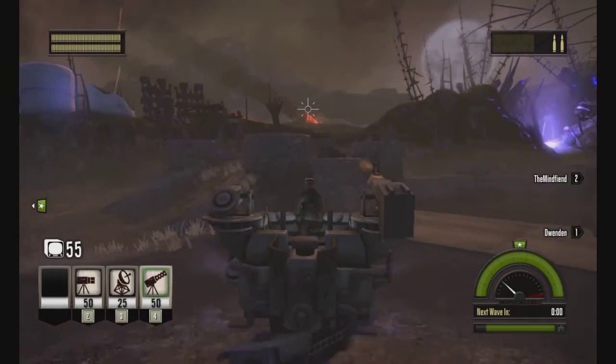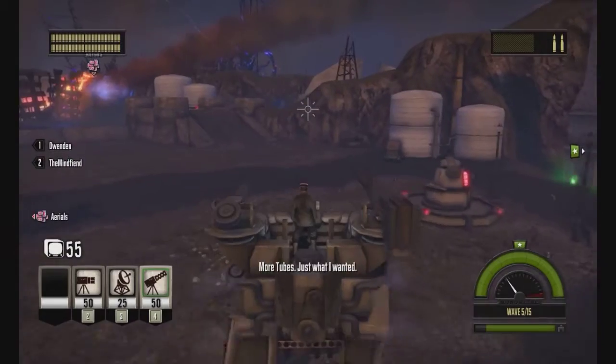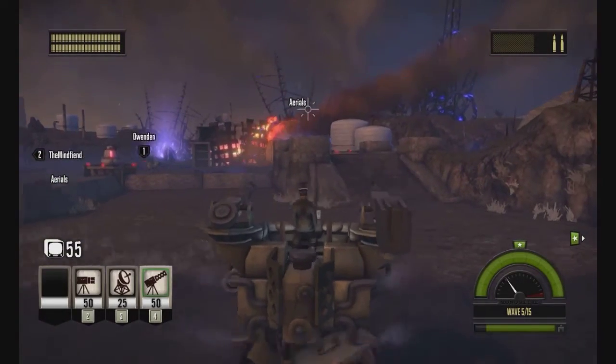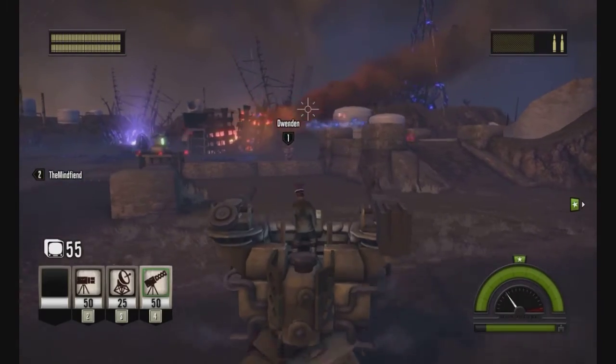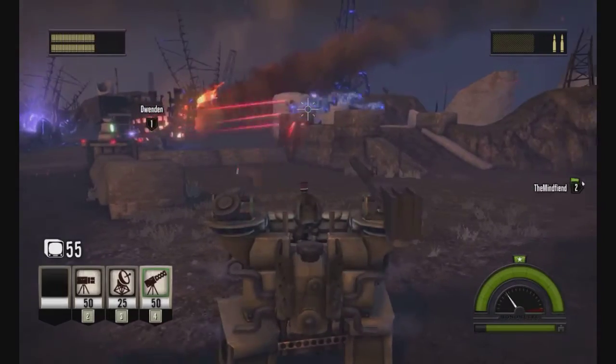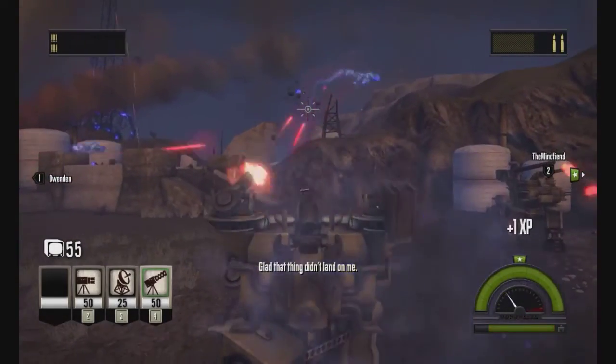I think that's all the scrap we have. So the number underneath the icon above the button you're selecting with is how much it costs? Yes, next to it. More aerials — 25 for the resistor thing, 50 for the flak cannon, 50 for the shotgun.